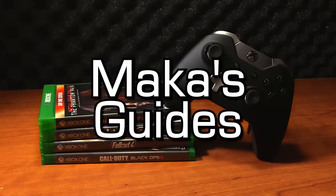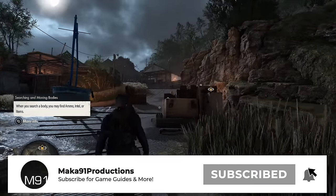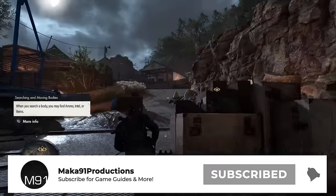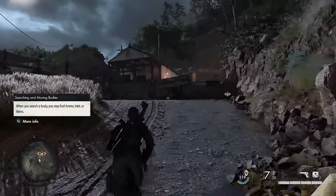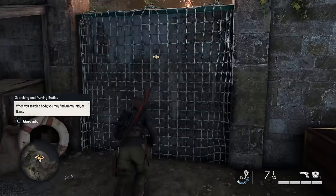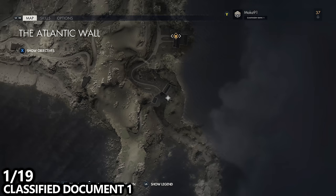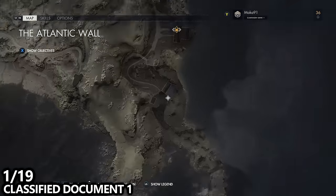Macca's Guides. Hey everyone, Macca here and welcome to my collectibles guide for Sniper Elite 5. I'll be taking you through all 8 missions of the game and showing you all 152 collectibles. Each mission has 19 collectibles spread amongst the categories of personal letters, hidden items, stone eagles, workbenches, and classified documents.